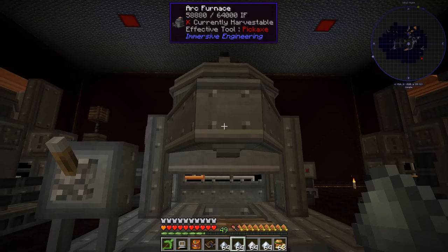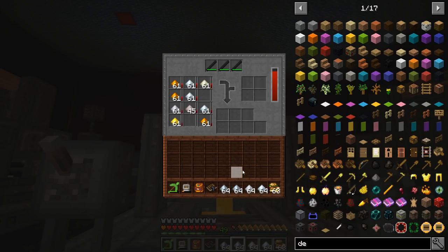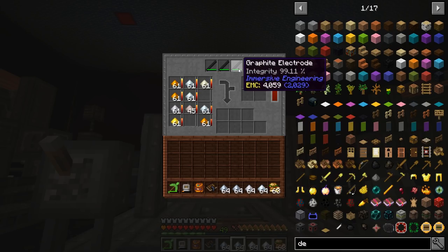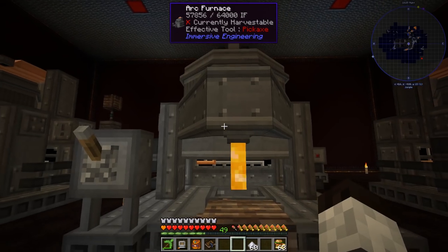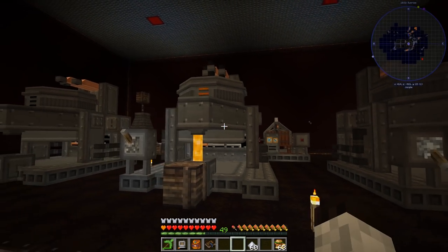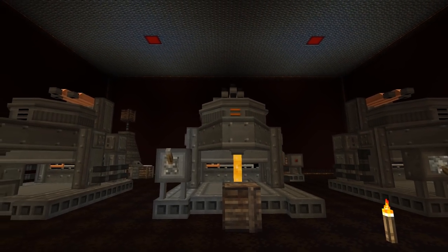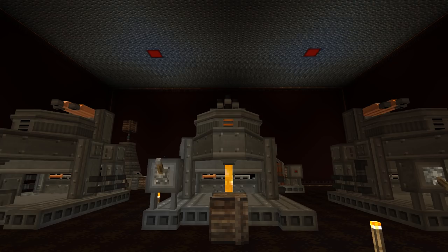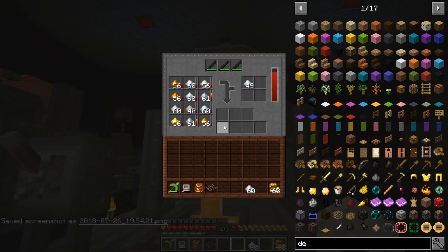This thing can really cook. I may not even need the other two arc furnaces — this one alone is really all we need. The graphite electrodes are being used up so we'll have to make more, but we've got the infrastructure for that now. I just need to get this hooked up to the main system, which I'll do in the next video. This works great — I'm going to take a screenshot for the thumbnail.